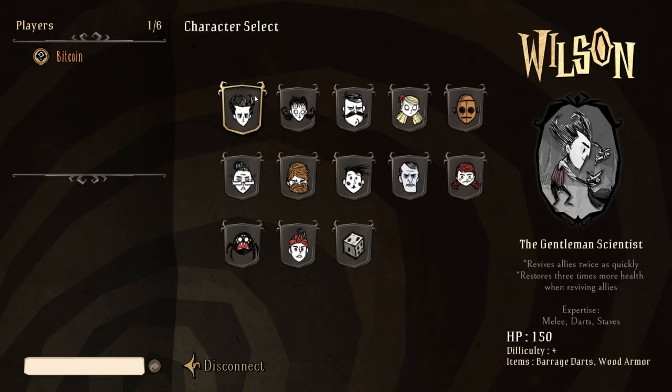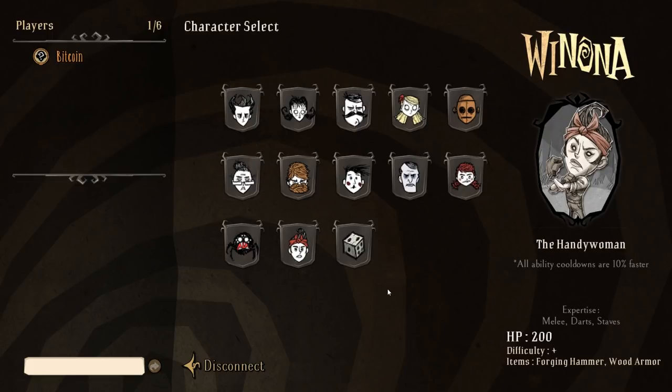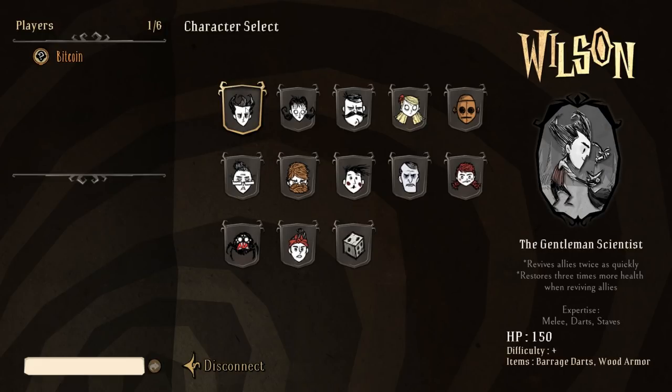Here we have our character select. You'll notice all of these characters, while they do feature in Don't Starve Together, now have different traits. The health points are similar, but in Wilson's case his expertise is in darts, melee, and staves. His special abilities in The Forge are his ability to revive allies at twice the speed and restore three times more health when reviving allies. It's nice to see Klei finally make Wilson useful in some regard.